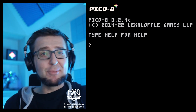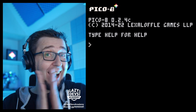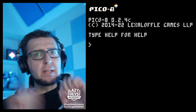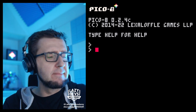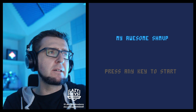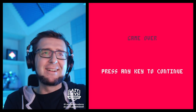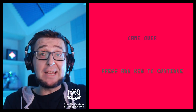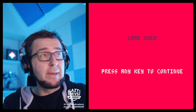Hi everybody, welcome. I am Christian, this is Lazy Devs Academy. Welcome to this tutorial series where we make a little shmup, and this is going so well. Last time we did collision detection — isn't that great? We can collide with enemies. But I think we can do a little better.